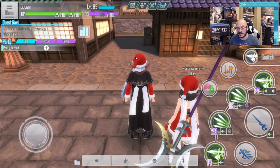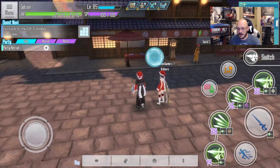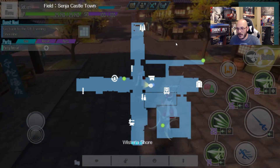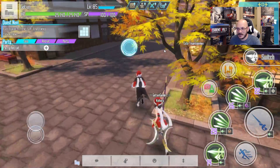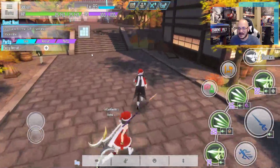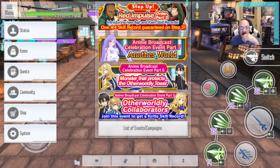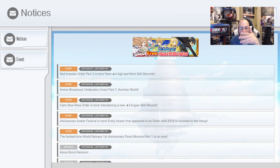I just happen to be on floor 10 right now. I'm trying to find the merchant but I can't locate it right now — I might have to check this out later. I don't want to screw around with this right now. Let's go back to notices, or else this will be overly long. Moving along — about the burst revision. This one's kind of important.